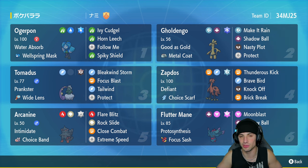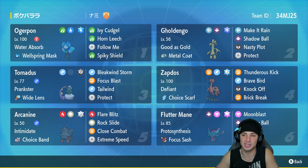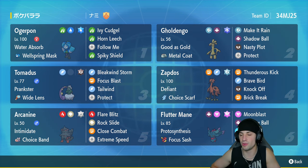The first Pokemon we're going to talk about in today's team preview starts off in the top left corner: Ogerpon with Water Absorb and the Wellspring Mask. It's got Ivy Cudgel, Horn Leech for STAB and HP recovery, then Follow Me for support and Spiky Shield as our protect. Second slot is Gholdengo with Good as Gold and the Metal Coat as the item - makes Steel moves get a damage boost. It's got Make It Rain, Shadow Ball, Nasty Plot, and Protect.